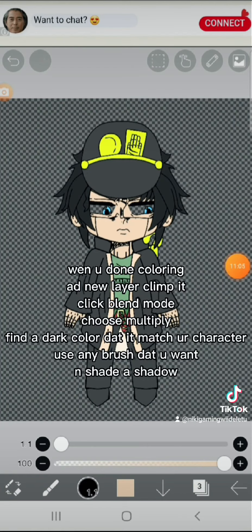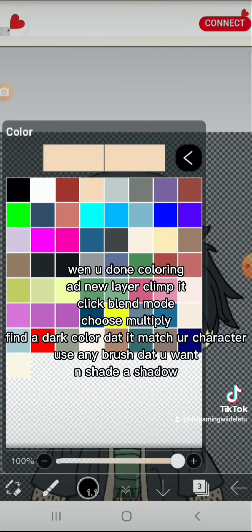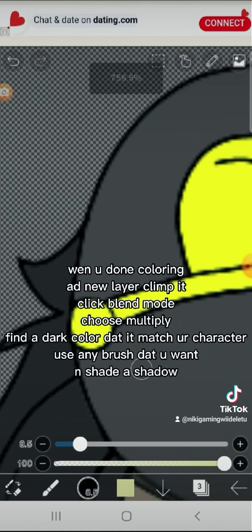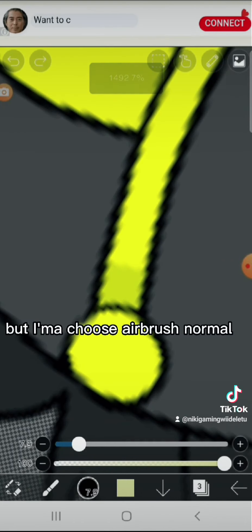When you're done coloring, add a new clipping layer. Click blend mode and choose multiply. Find a dark color that matches your character. Use any brush that you want and shade the shadow — imma choose airbrush, normal.